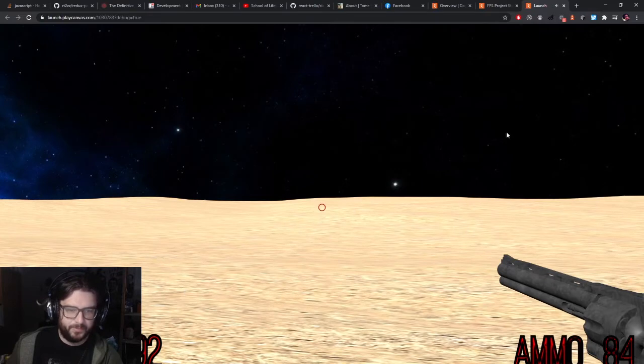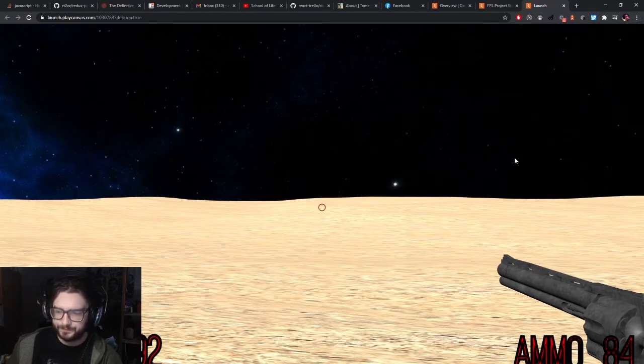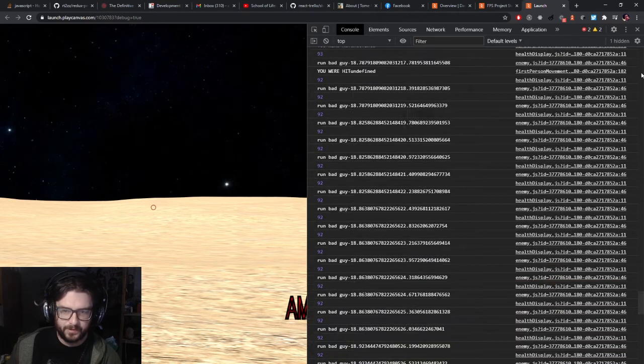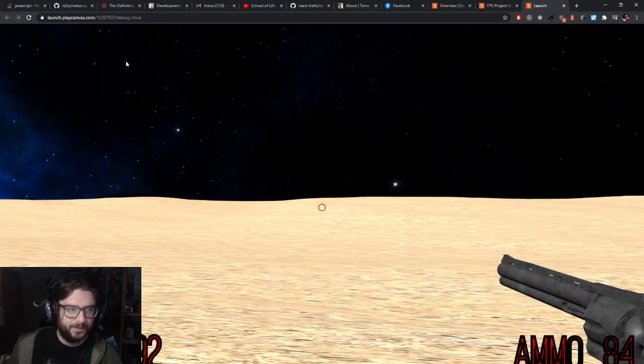Before, I was setting the enemy count just with a hardcoded number, whereas now it actually dynamically finds the number of enemies in the scene. So there should be zero bad guys shown at the top now — though it seems to work more reliably on level three.